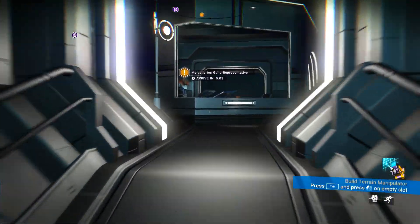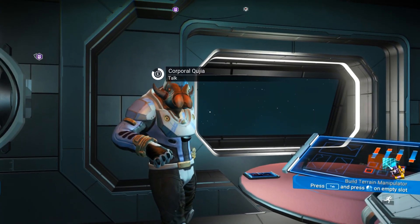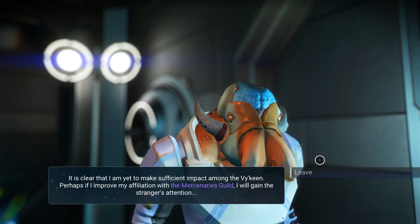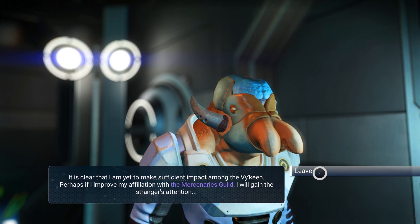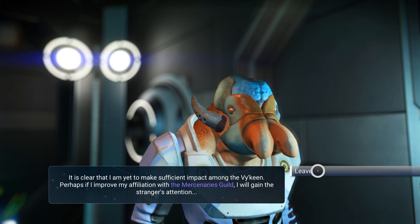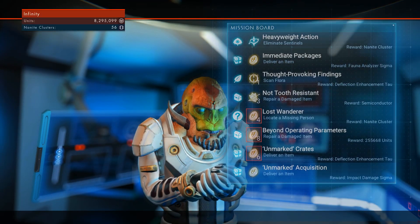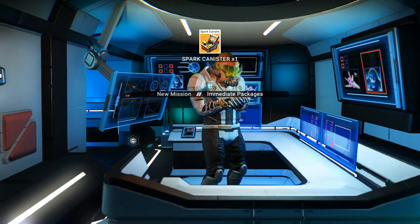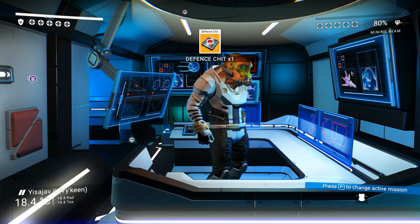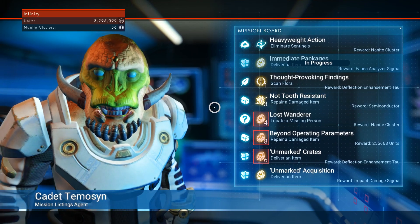Null tells me to visit the Korvax station and speak with them. A mercenaries guild representative is there - he was here all along and already knew everything. I need to increase my affiliation with the mercenaries guild, so let's browse some missions and get the ones with delivering items - everything with that coin indication.